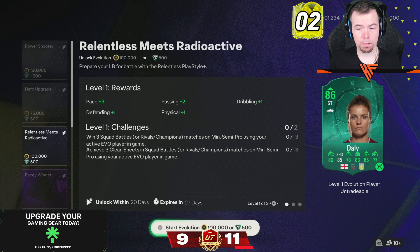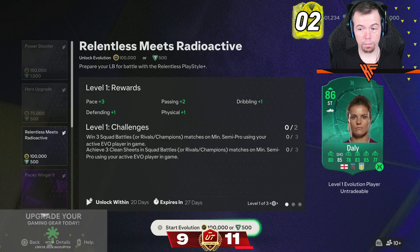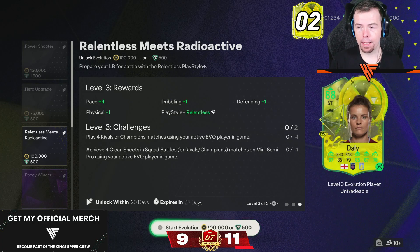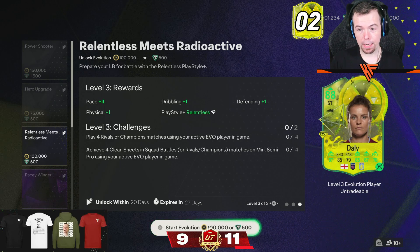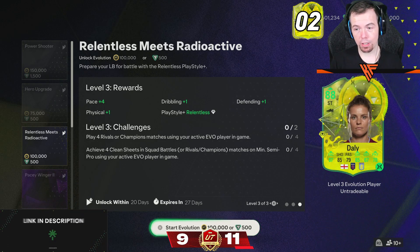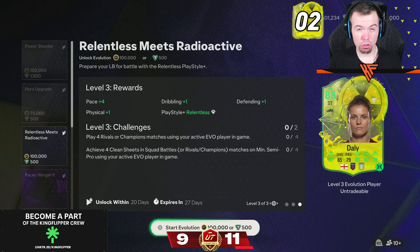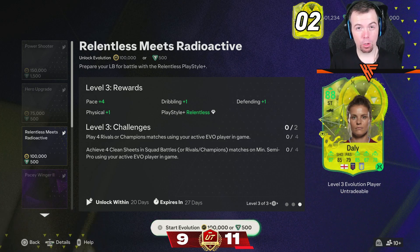For example, you could put in Dalyan who starts as an 85 rated card. Level one gives pace plus three, passing plus two, dribbling plus one, defending plus one, and physicality plus one. Level two gives pace plus three, passing plus one, dribbling plus one, defending plus one, and weak foot plus one. Level three gives pace plus four, dribbling plus one, defending plus one, physicality plus one, plus the Relentless Play Style - bringing her up to an 88 rated card overall. I'm unsure about this evolution but let me know in the comments - that's your 6pm content.